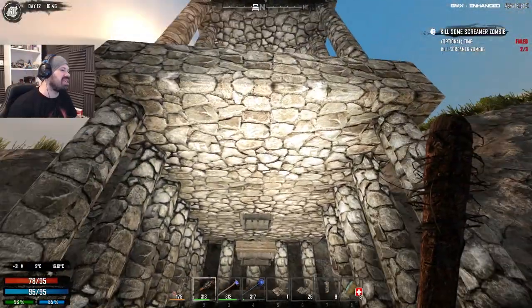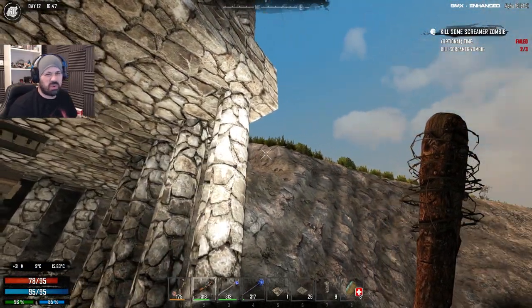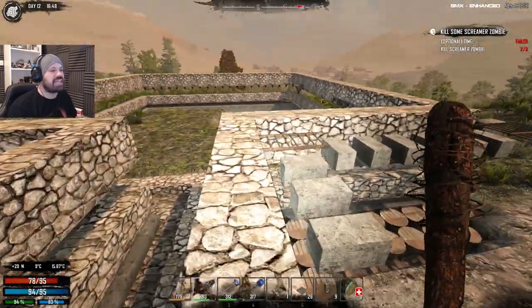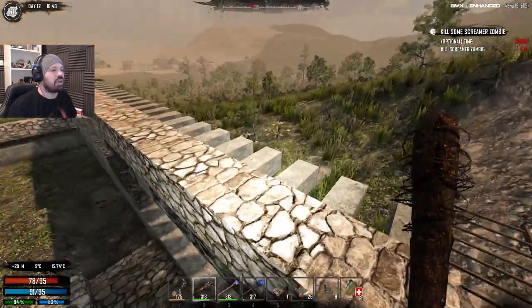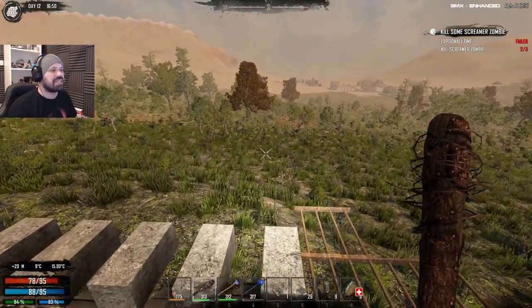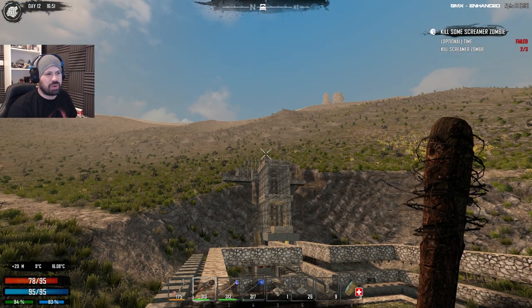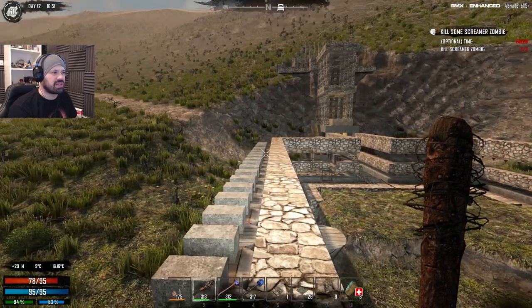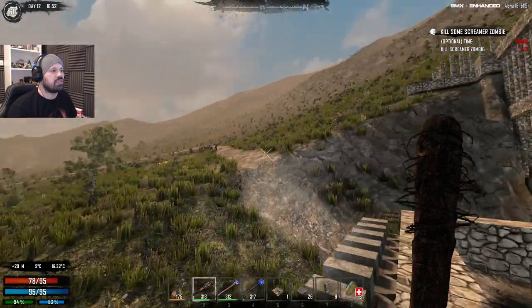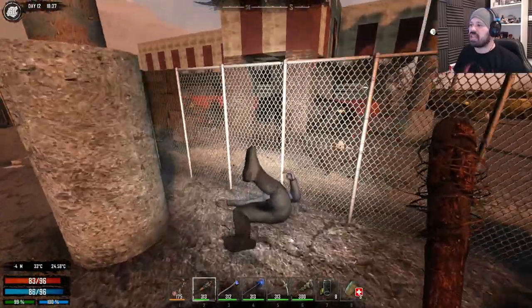We might have to dig out a little bit behind there to make sure the zombies are not going to walk over it, because they will walk over it. When the night starts, we're actually going to be somewhere out here in the field and then run back to base to get in, because I don't want them to spawn up there on the hill again. Let's see how many parts we need from cars.